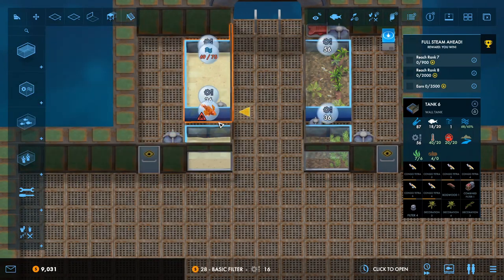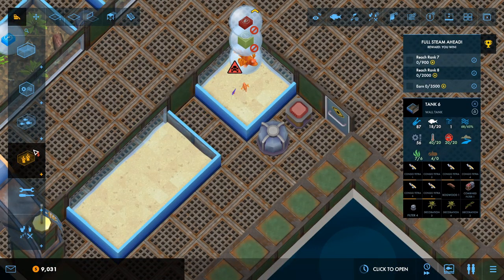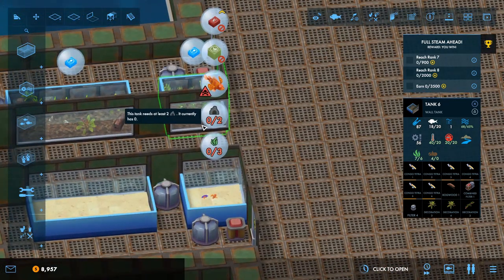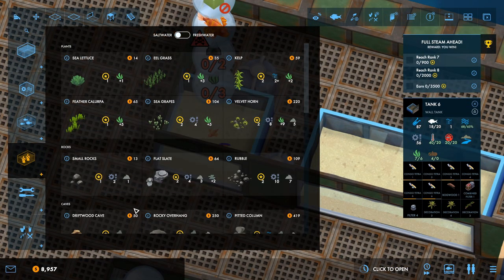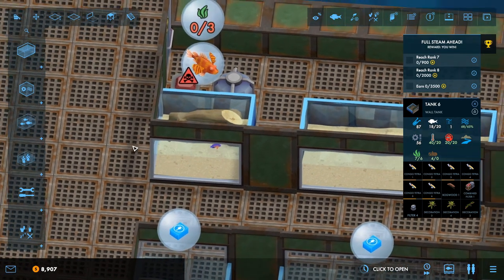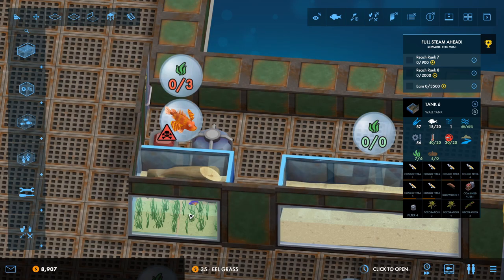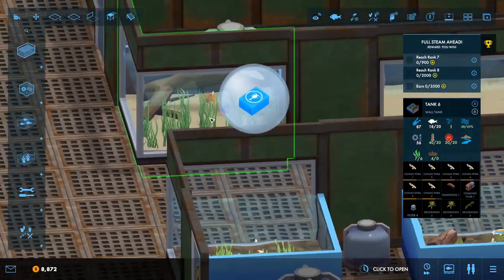Let's get this tank underway. We need food and we'll sort the tank out first — more filtration. We'll get a basic filter on there. We need some more filtration, so let's get a power filter down. We also need a cave — a rocky overhang would literally fill the whole tank up, so the driftwood cave will do. And some plants — eel grass is going to fit nicely in there. So that's our first saltwater tank.